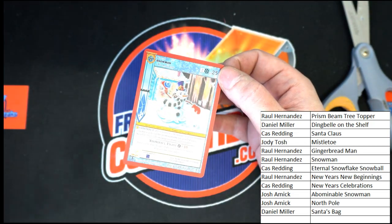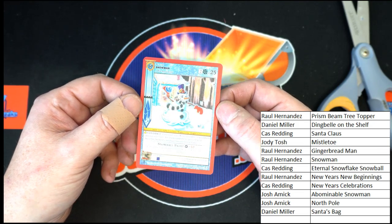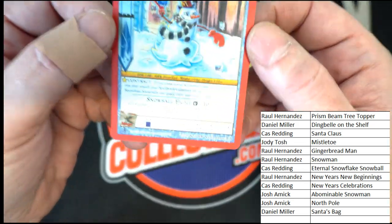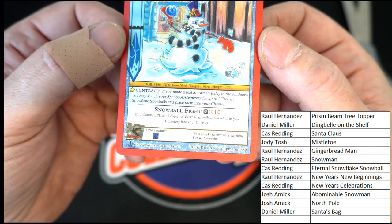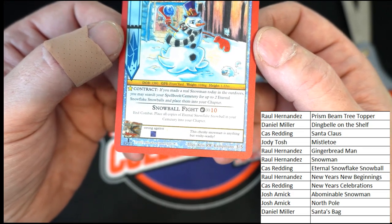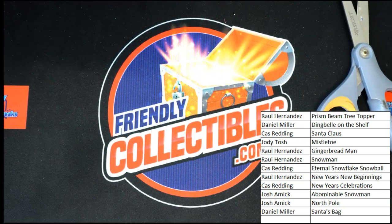Another Snowman — going to Raul H. He's got a full team of snowmen now! Of course the snowball fight: if you made a real snowman today in the outdoors, you may search your spell book for up to Eternal Snowflake Snowballs and place them in your chapter. So go outside before you play this — make sure you go outside and build some snowmen. Don't play until you've made snowmen!